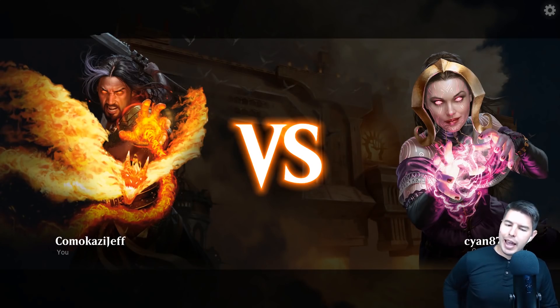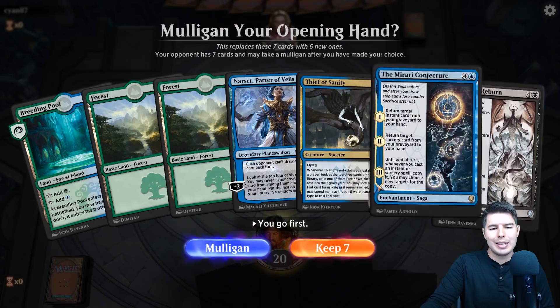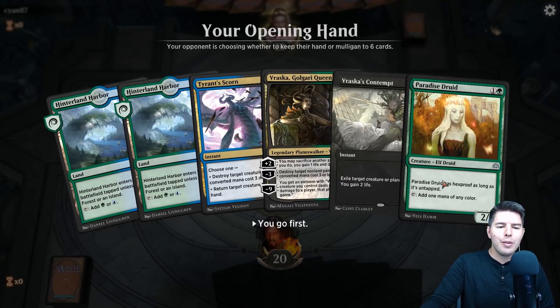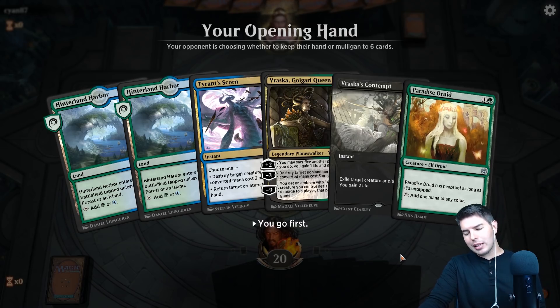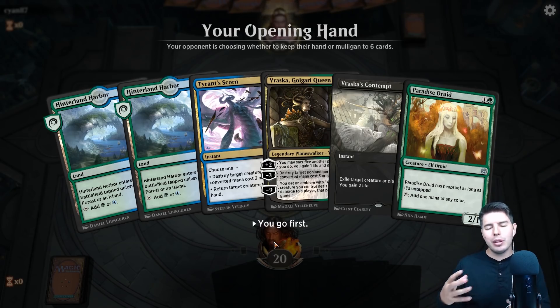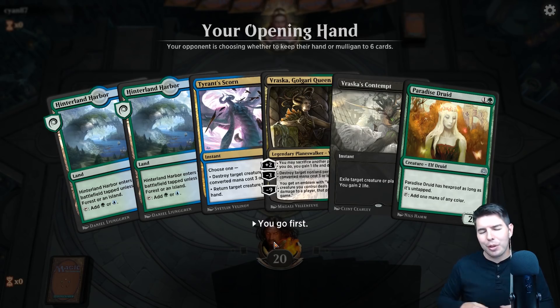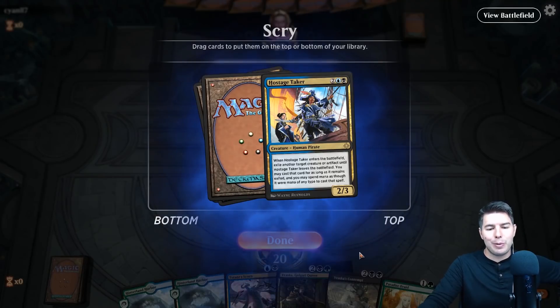Up against Cyan — bring it on! So you guys know a bit about the deck already. We have to mulligan this hand. This next one is a little awkward but we can play it out, so let's keep it. I'm not diving too deep into my deck techs early on — I have the deck list down below. Let me know in the comments if you want quick short deck techs or the seven-to-ten minute ones.